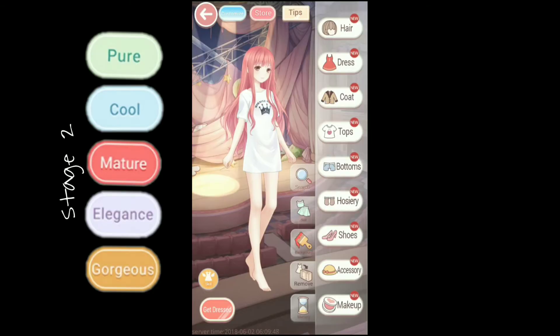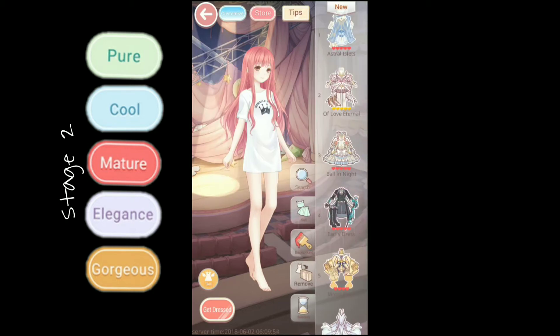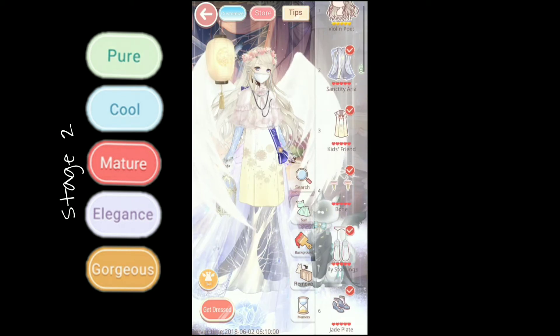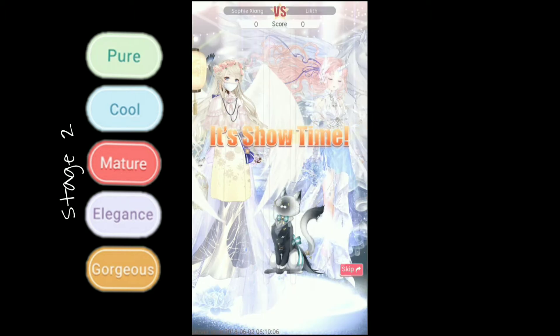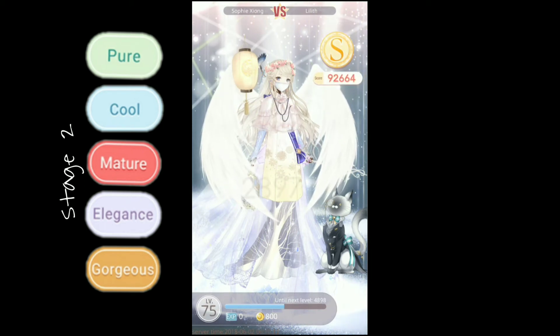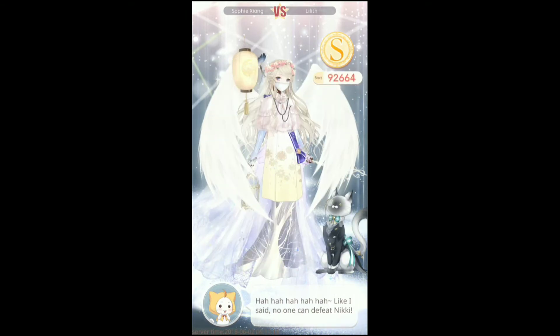For stage 2, I used association stage 3-5. This is what I came up with. The attributes match and I got a pretty high score, so I'm pretty sure association stage 3-5 is correct.